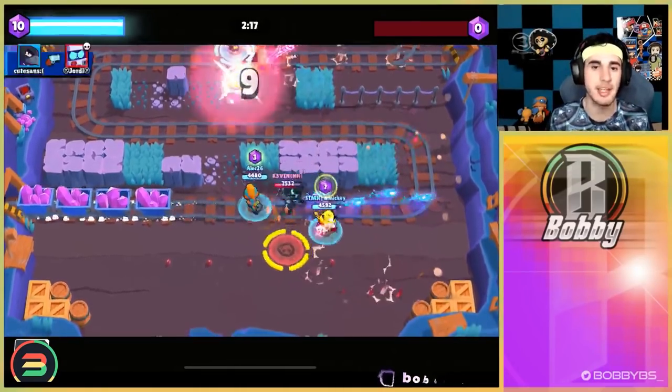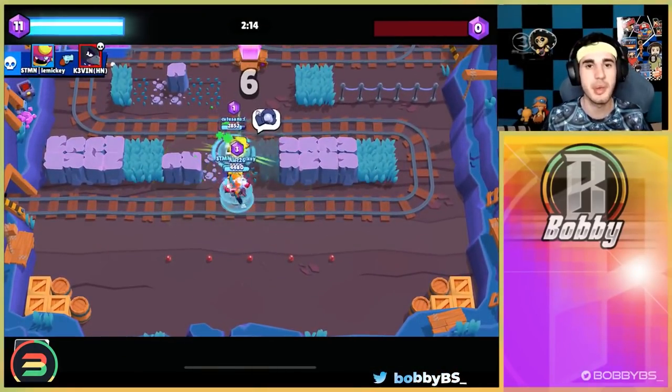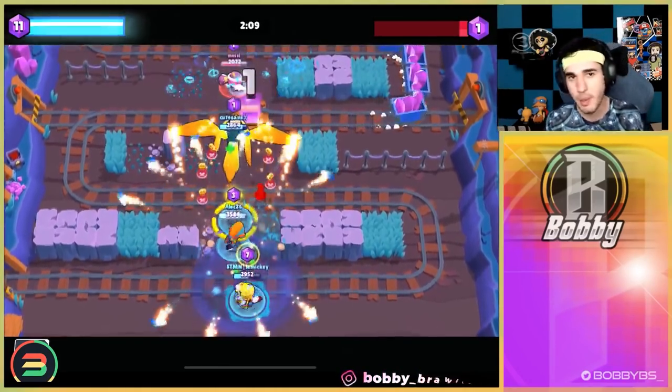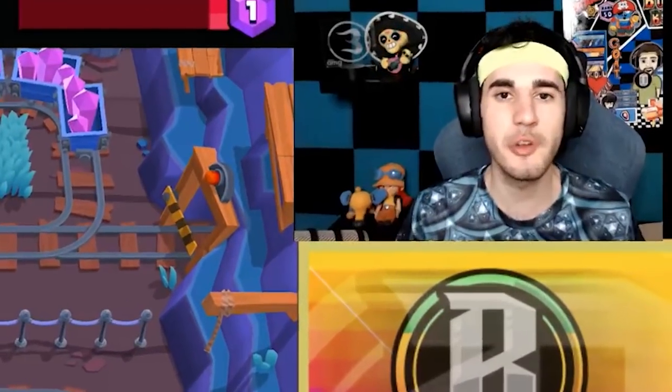It is so ridiculously strong and can be used in literally every single mode — perhaps outside of Heist, though I bet pros can make it work there too. Even if you play with a third like Emz, Tara, or Amber — brawlers that synergize well with Max and Gene — it is just such a lethal combo that is basically unbeatable unless the other team is just a better player. This is definitely the best brawler synergy in the game. Thanks for watching — put anything else you want to see in the comments below, and I'll catch you guys tomorrow.